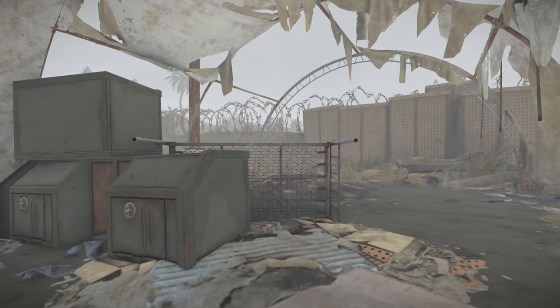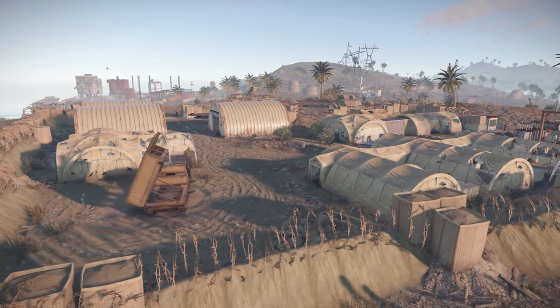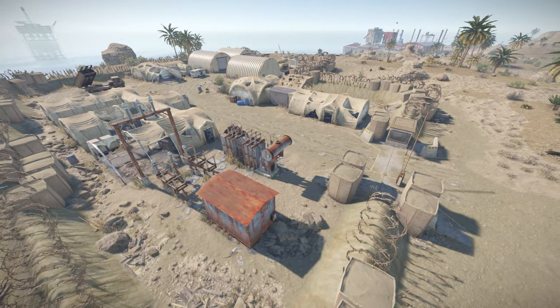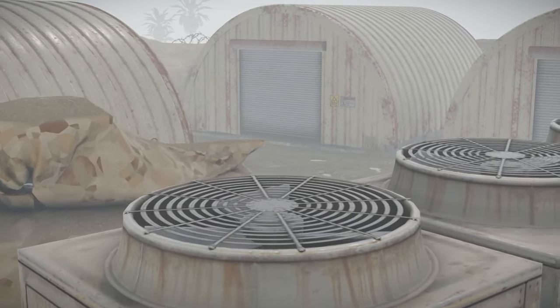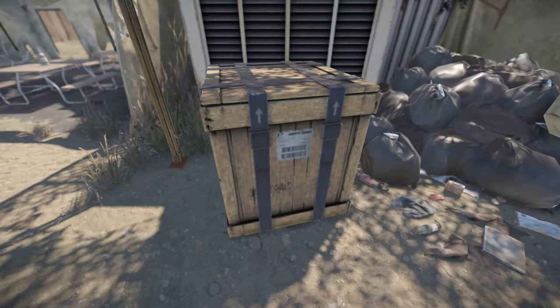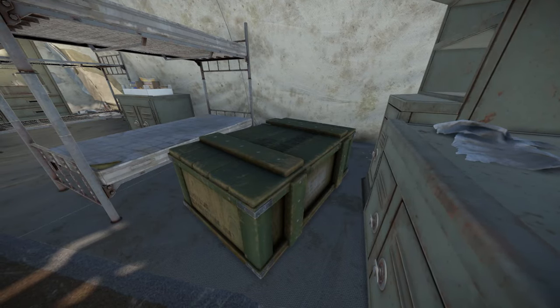We'll first talk about the newest monument. The abandoned military base spawns once per map in the desert biome. The layout of this monument is dynamic based on the seed of the map you're playing on. From our testing it appears that there are four different variations of this monument. They'll all still have similar loot — all will have barrels, a few wooden crates, and generally one or two green military crates.